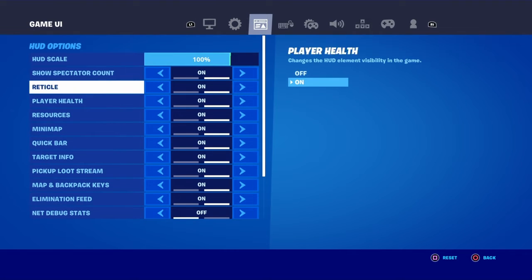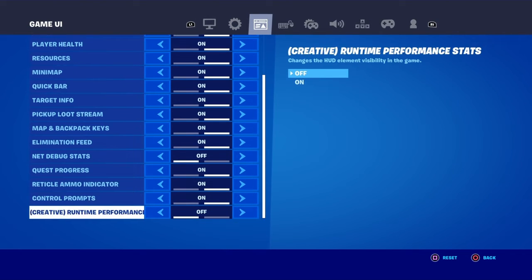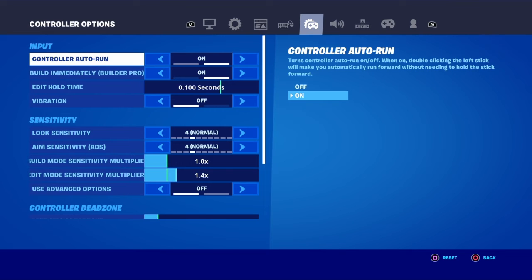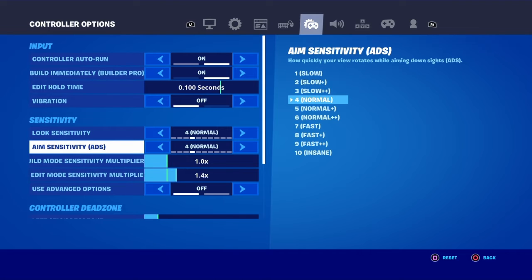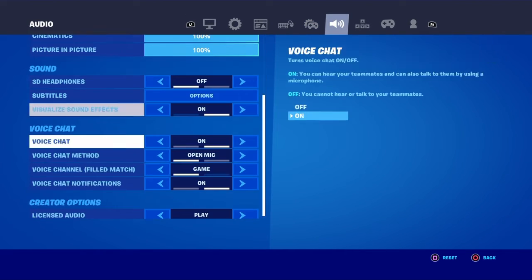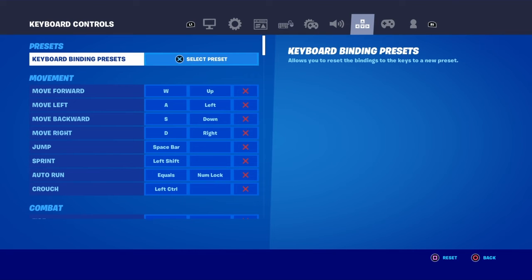Make sure you go to every page that you changed and added your settings to, and make sure you take screenshots because it could be resetting all the stuff — the edit hold time, the build immediately, the look sensitivity, aim sensitivity. You guys can see my controls and what I use as well.